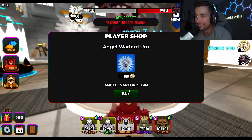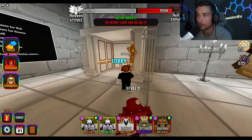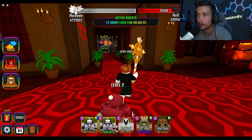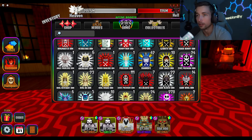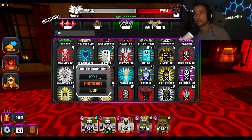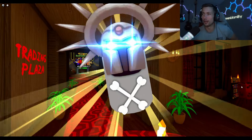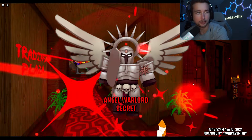We have a chance to get a shiny. Let's check them out, going back to the lobby - we should have like 30 seconds. All right, here we go ladies and gentlemen. Where are they? Angel Warlord - let's open and hope we get a shiny. These are the new heroes that just dropped. Oh, that's a cool-looking urn. Okay, we did not get a shiny, so that's kind of lame, but it is what it is.